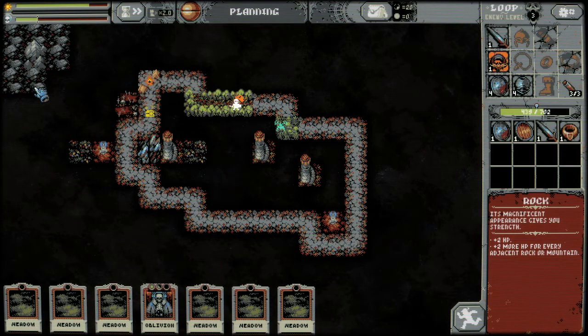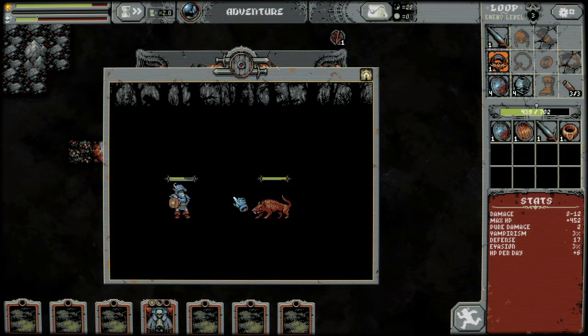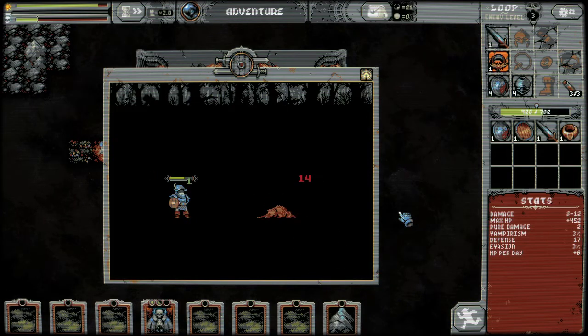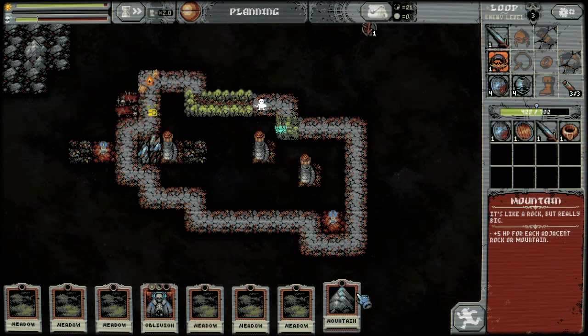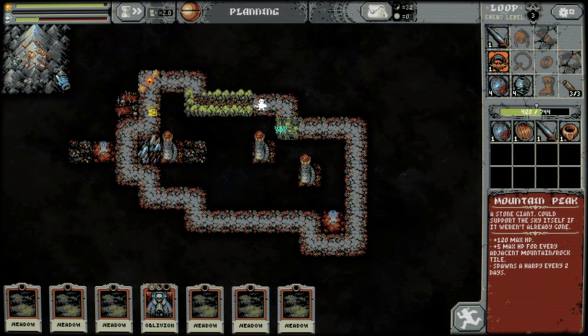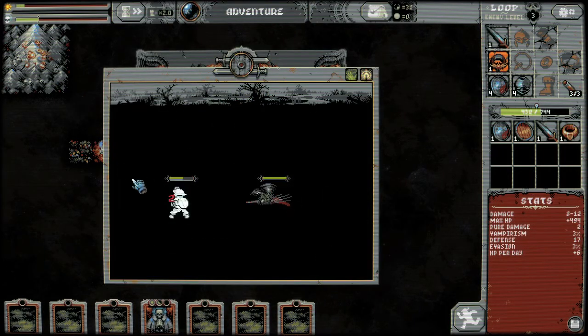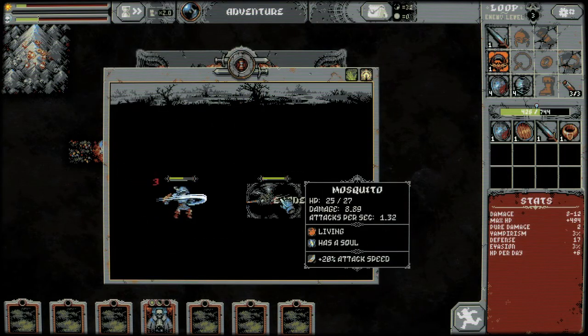There's a lonely mountain over there. We'll have to wait until we get another rock or mountain to finish that. But you'll see a thing happen up there — here it comes. When there are combinations of things that you can make, that one spawns harpies every two days. So now there's going to be a new type of enemy.